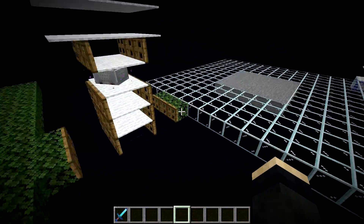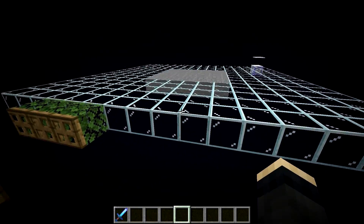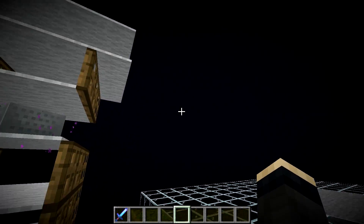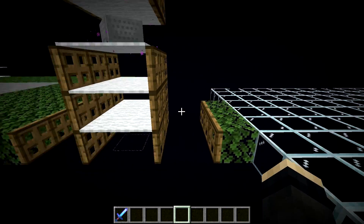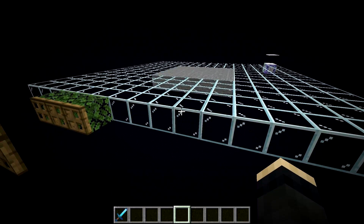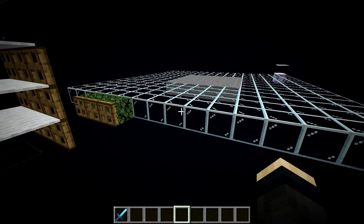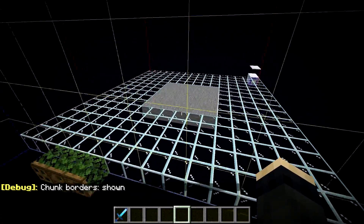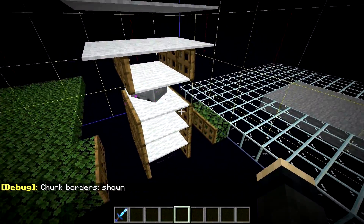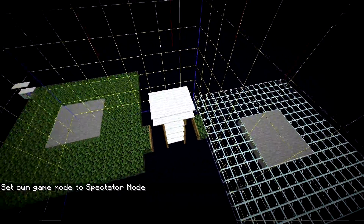To see how much of a difference it makes, I devised this experiment. We have two identical spawning pads with identical support for pack spawning. The only difference is that one is directly in the chunk center and the other is right smack in the corner of four chunks. I also have two command blocks that will count and remove any Enderman that shows up on each pad, so we can observe exactly the proportion of spawns on each.